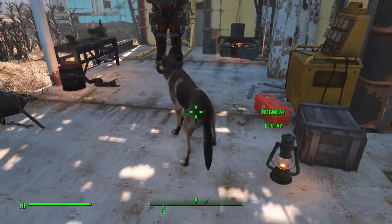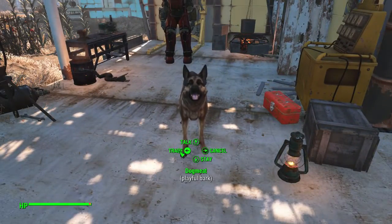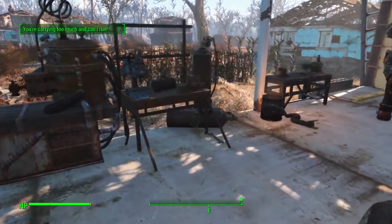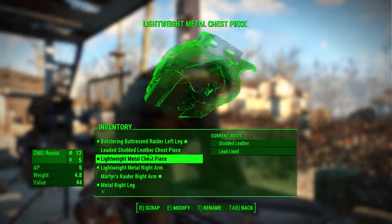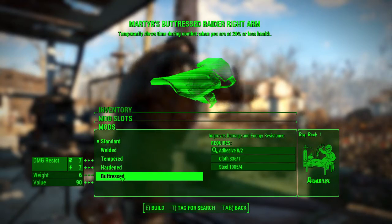Dog? Hey. Come here. Come talk. Now you'll trade. I actually really don't like how all of this works here — you have to be directly in front of things. So let's see what we can do with this. We can get Buttress — improves damage and energy resistance. Nice.